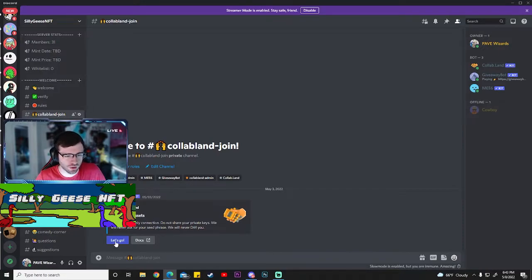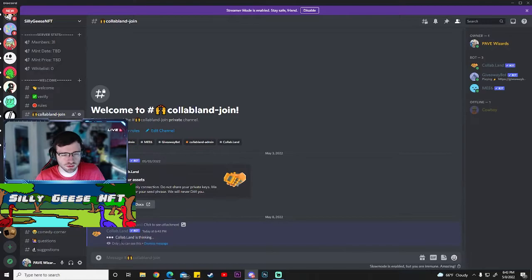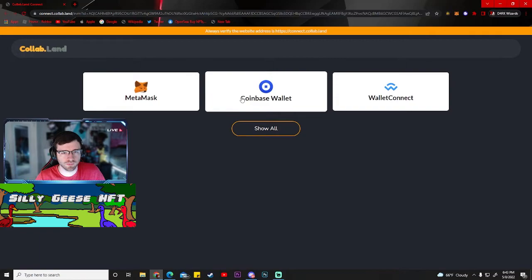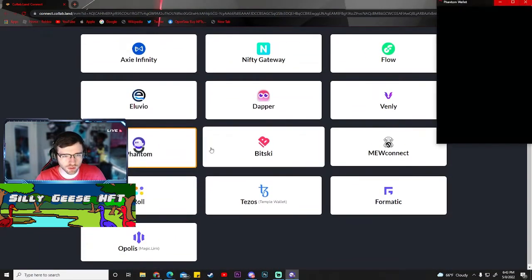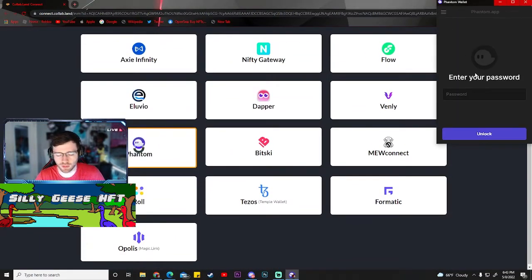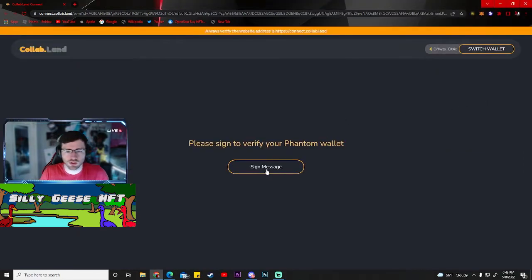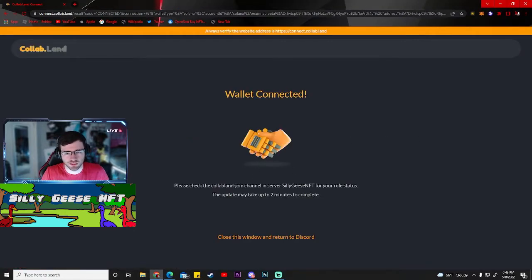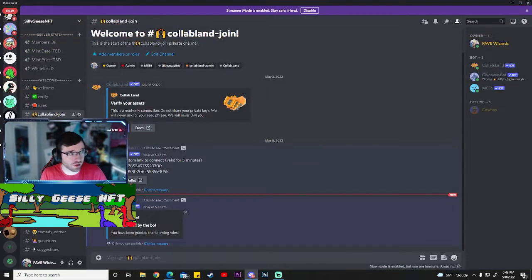You'll see there's a new channel in the welcome section called 'Collab.land Join.' Click 'Let's Go,' then 'Connect Wallet.' It should open Chrome — click 'Show All,' click on Phantom, your Phantom popup will appear, put in your password, then approve it. After you click 'Sign Message' again, it should say 'Wallet Connected — close this window and return to Discord.' I don't have a Joe yet so it doesn't work for me, but we've tested it and it does work for the role.